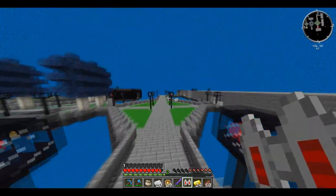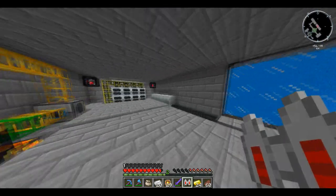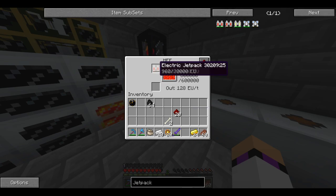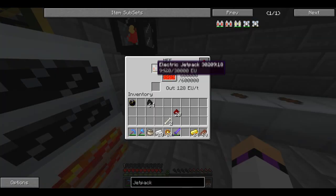Let's put this electric jetpack in our armour slot and start it going — just like this. Boom! I'm actually going to replace these MFEs with MFSUs. It's actually charging pretty slowly, which is a shame. But I'm going to give you a nice little aerial tour of the place, built on our fantastic new jetpack. Two, one, zero — there we are.